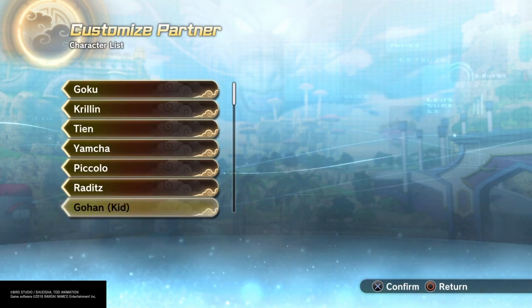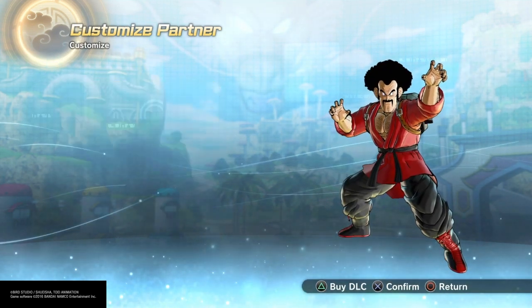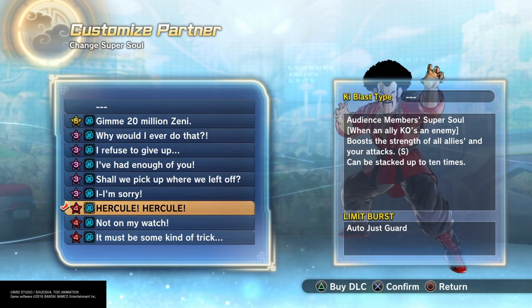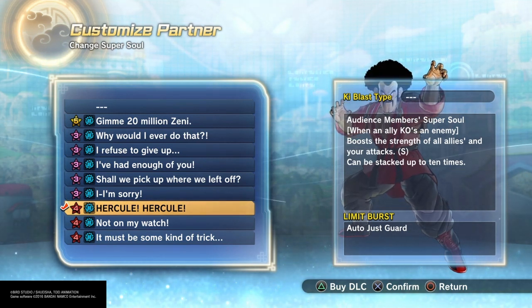That double Hercule buff stacks 10 times. So that's how I got that much damage. The main reason I run the Hercules is because they die easier and they give stamina recovery, which I needed for Kaioken.